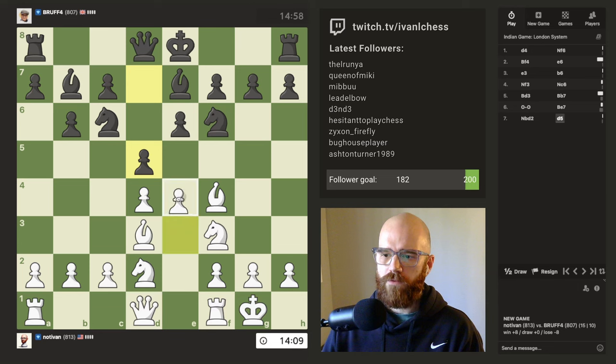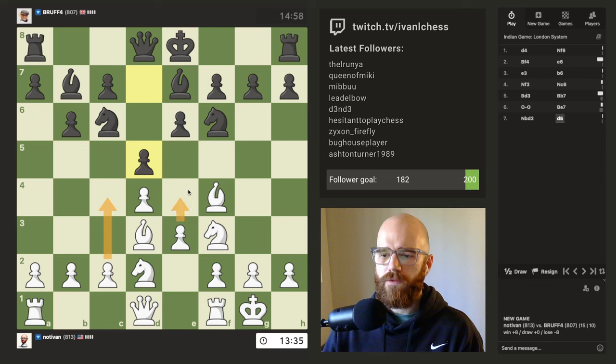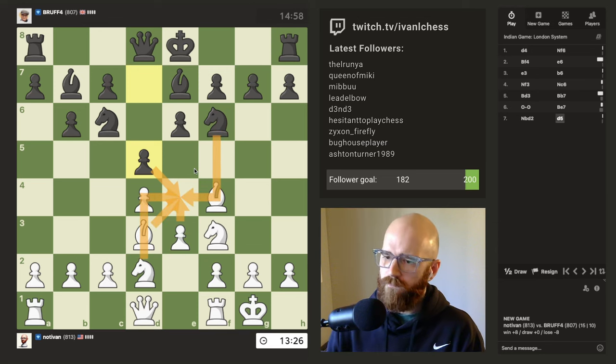I think at this point we sort of have to push e4, right? I think we can't let him push e5 with the pawn — that's the idea. I also could push up c4 at this point. In the London system you push up c4 if the bishop can't protect d5. So it's either c4 or e4 here. Boom — takes, take with the light square, knight takes, takes with the knight.